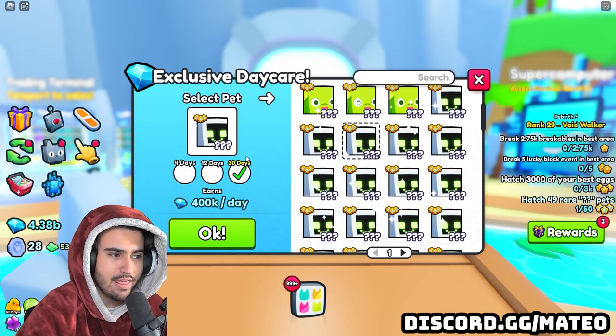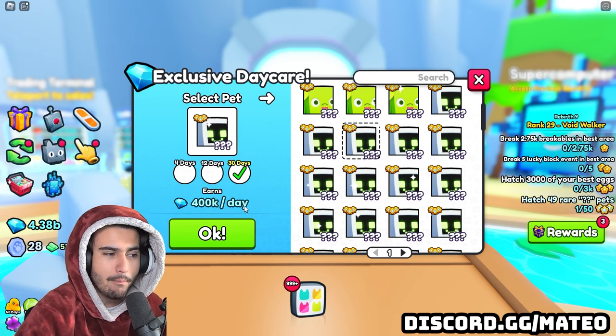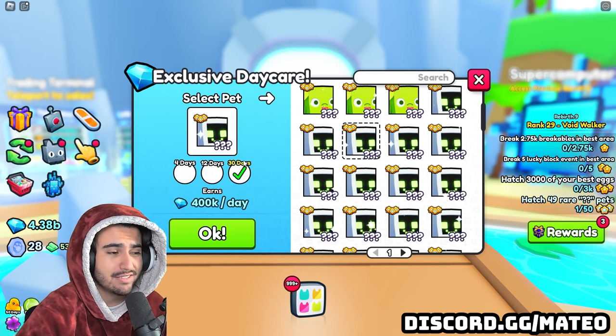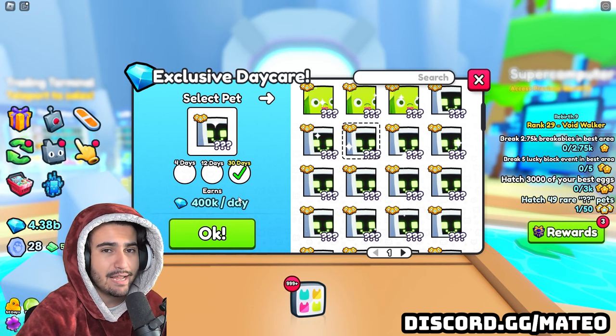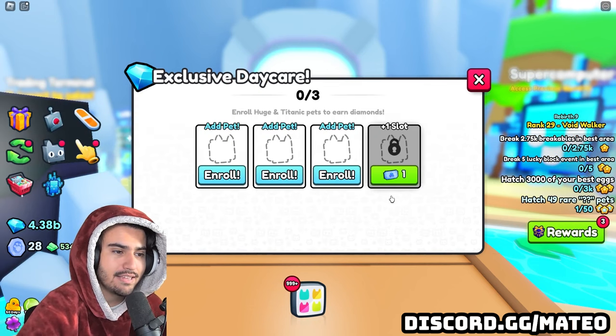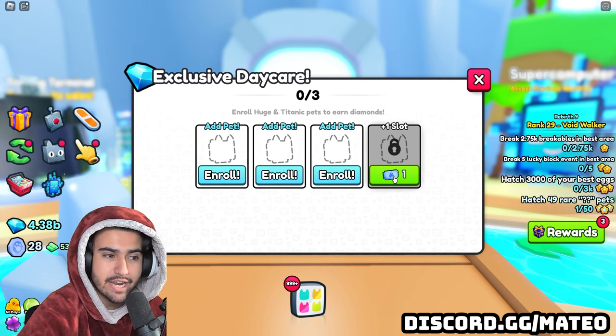You can't just put this huge pet in the exclusive daycare and then come back in 30 days and get that full amount for the pet. You actually do have to log into the game every single day at least and collect the diamonds, but that's pretty much it. Now you can have up to 10 of these slots, and in order to get more slots, you have to buy some of these exclusive daycare vouchers.